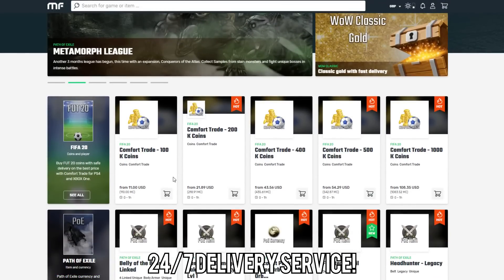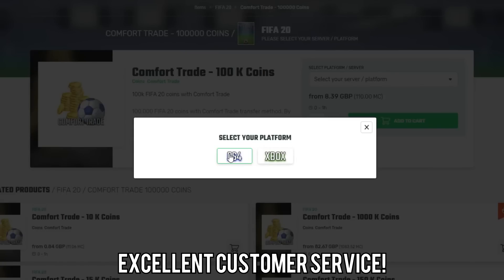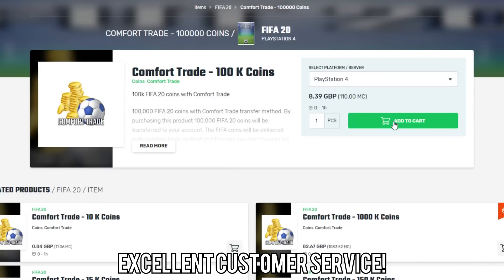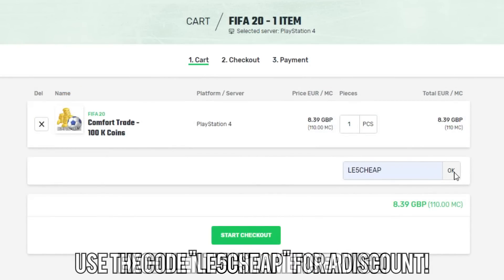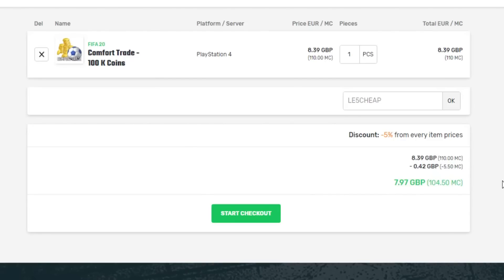To get the cheapest FIFA coins on the internet, make sure to go and check out Mule Factory. I've left a link in the description and a discount code as well. You can get 100,000 FIFA coins for just £8. They're 100% reliable - I've used them so much. Make sure to use the code LE5CHEAP at checkout.